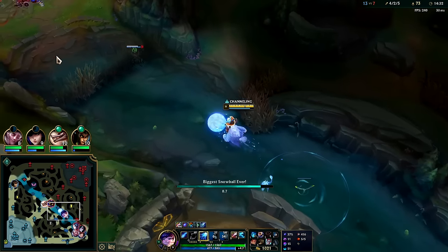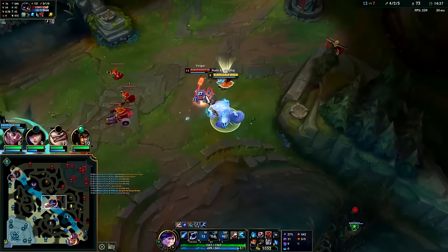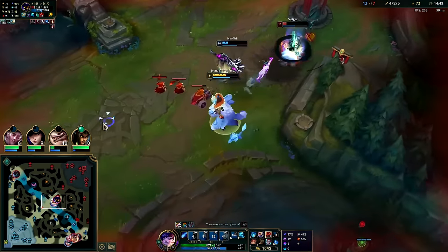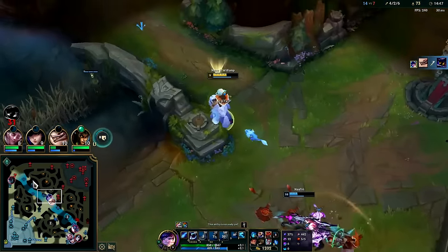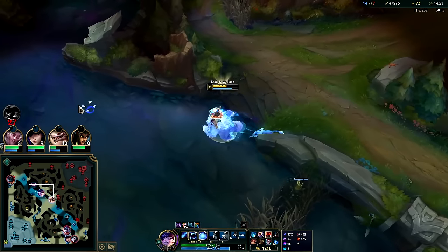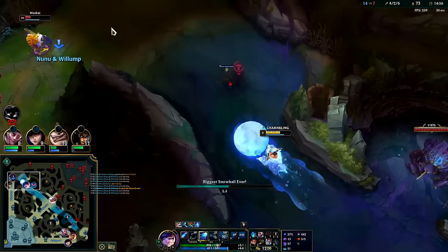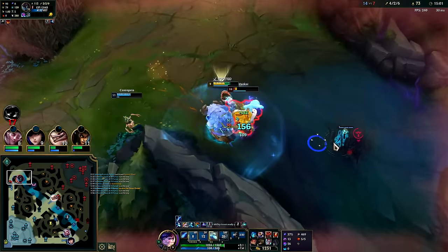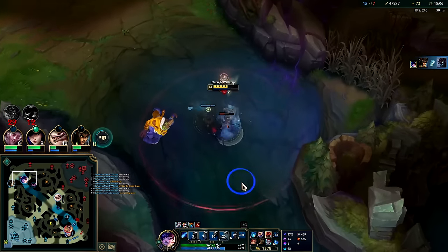Ganking Trundle is going to be hard — we're ganking where he is because his pillar can block my snowball. There's the knockup, auto Q, smite him once the knockup CC is ending. All right cool — barely able to pinch that off. I really needed to heal off something there. Maokai's kind of low but Cassio is low on mana. I'll ghost W for this. I've got to disconnect the W so he doesn't jump to me — down he goes.